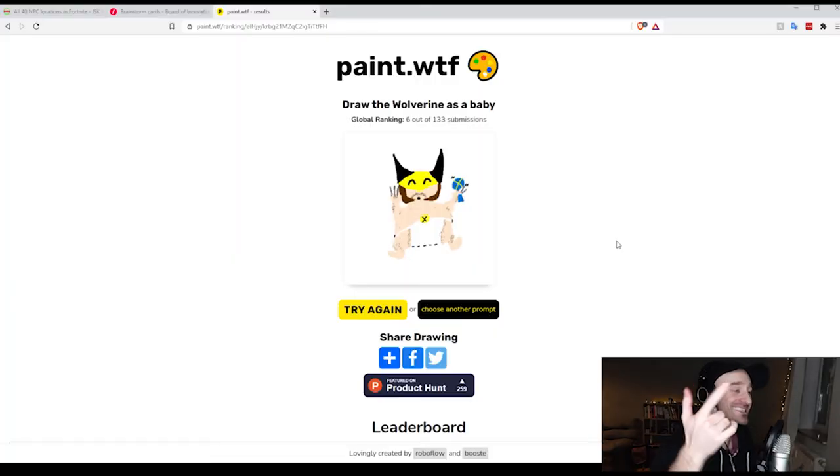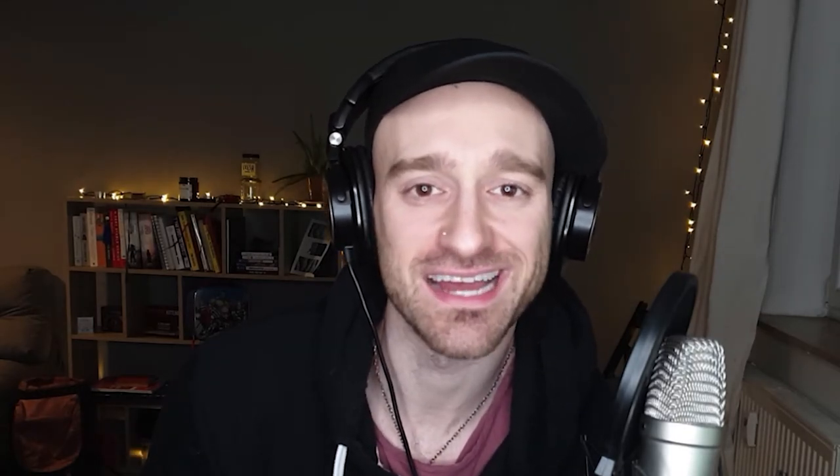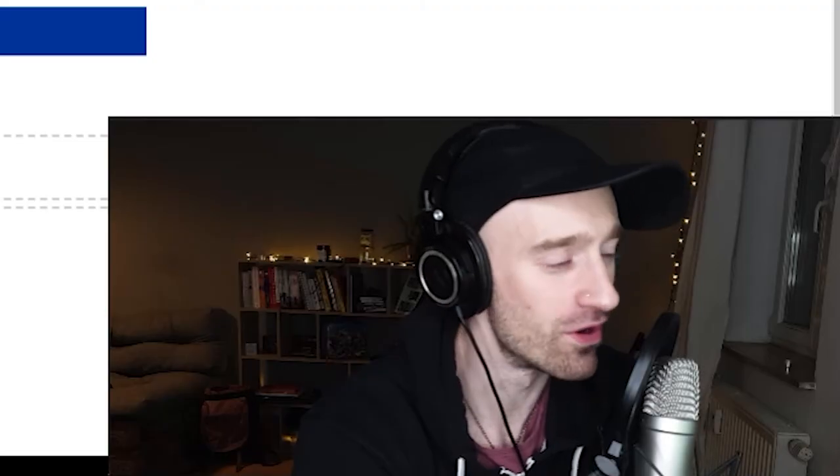If you think you can do better than me, head over to paint.WTF and submit your Baby Wolverine and try to beat number six. I dare you. I'm going to do another one, but this time I'm going to do it on speed — we're going to see the whole thing. It's going to be one minute only. I'm going to set a timer — a little challenge. Can I get in a top 10 with only one minute? The prompt is to draw a bank that's in Chicago that's made out of a cardboard box. I feel like one minute is just too little.